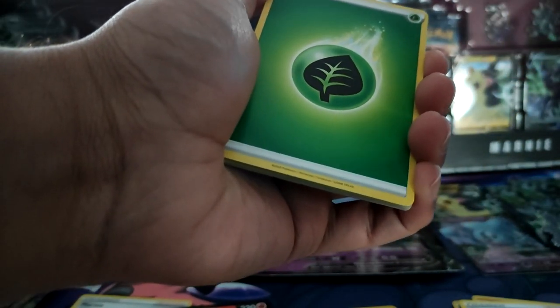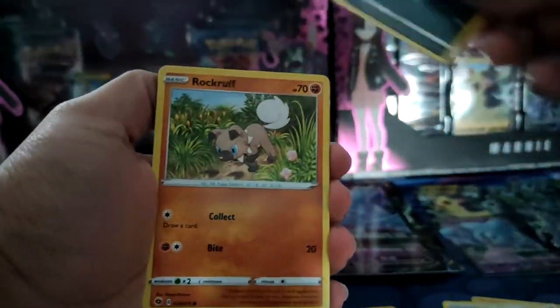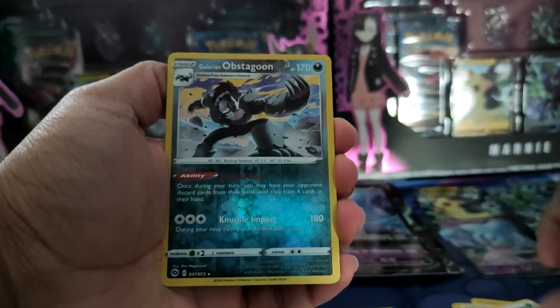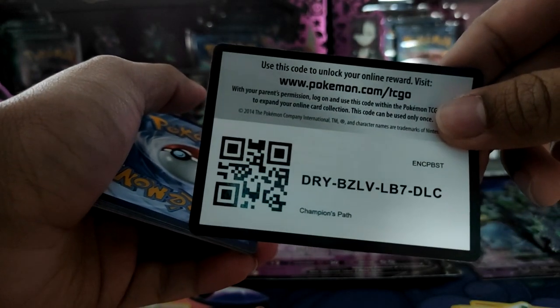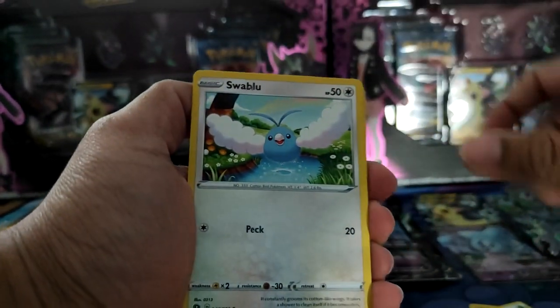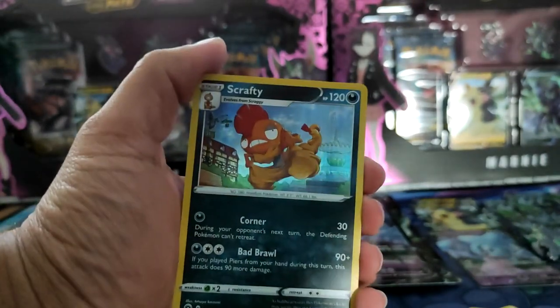Now we're on to the Special Collection. It's not too bad — we've got one out of four packs in Champion's Path. I'm not sure what the pull rates are. We've got Purrloin, Reverse Galarian Obstagoon, and Machamp. I heard Machamp is the meme — Machamp's Path, everyone's getting Machamp Holos. And a Holo Scrafty — why is Scrafty a Holo?